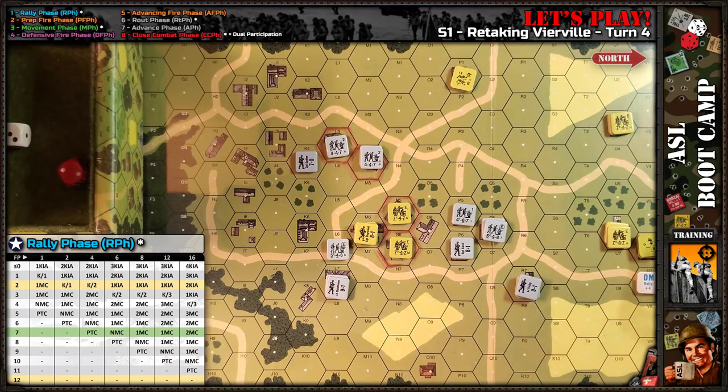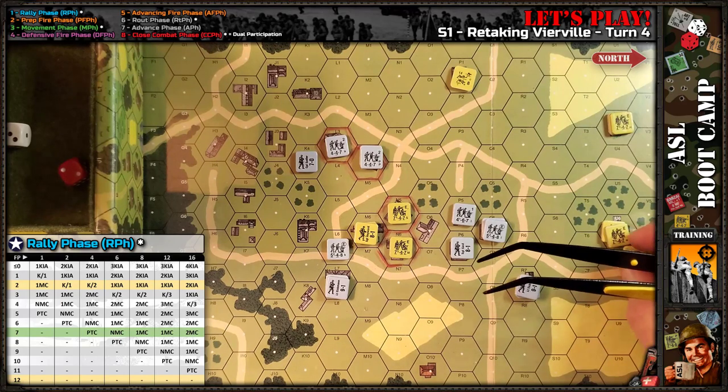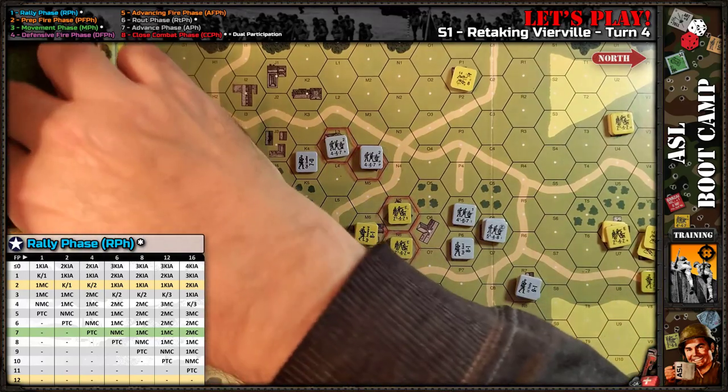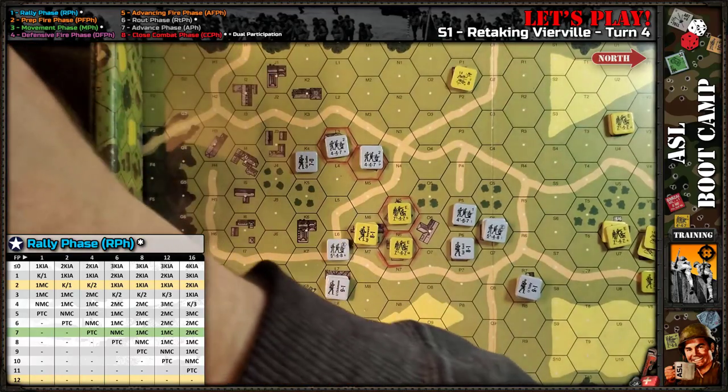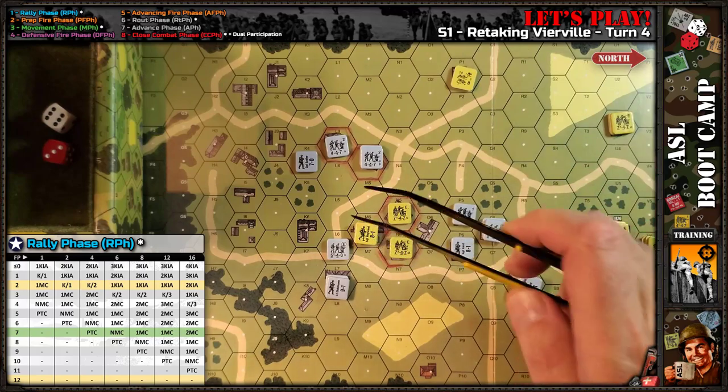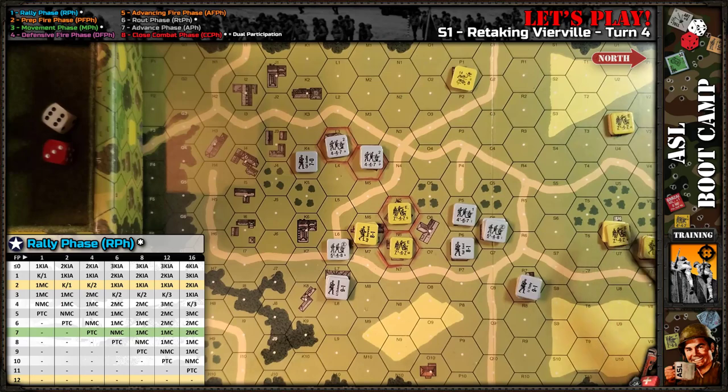They remain under DM because they're adjacent to a known enemy unit — they'll have to route next rout phase. Over here I need to rally this leader: minus one rally terrain, plus one self-rally cancel out, plus four DM — needs a five. Five plus four is nine — he rallied! These guys are still under DM with Richardson, who has minus two. It's a plus one total, so I need a seven and a six. Neither rallied. DM is removed; only the leader rallied.